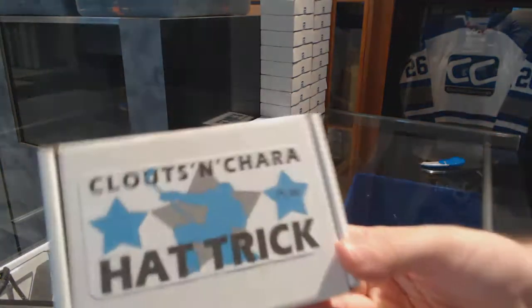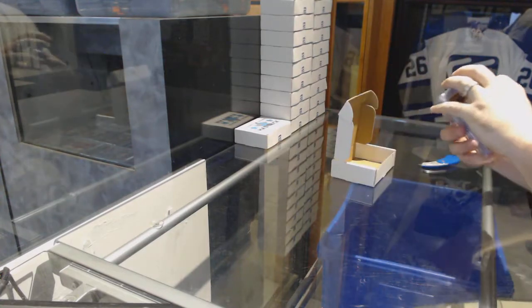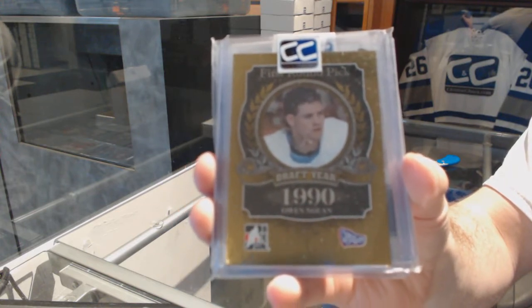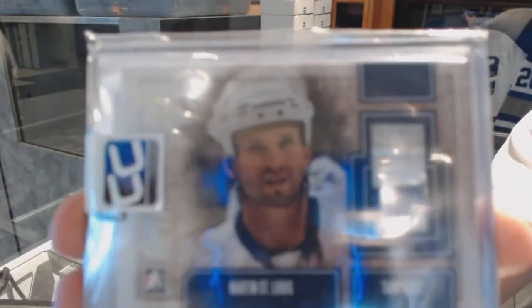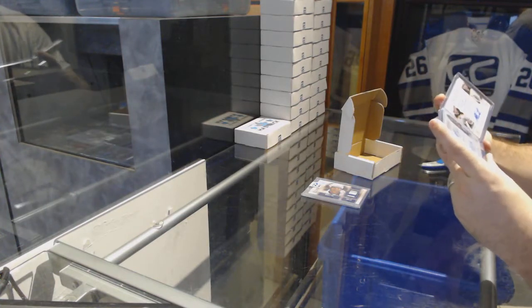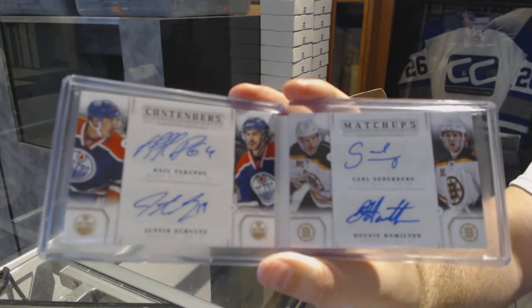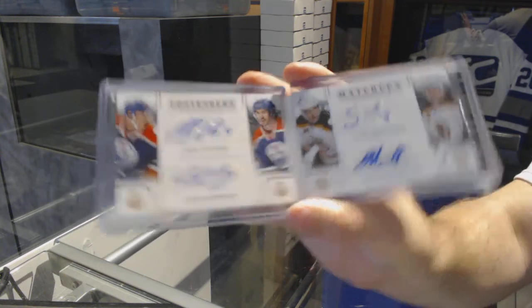Pack fourteen goes to K-Star-Star-8. We've got a gold base, number to 210, Owen Nolan. We've got a Superlative patch, number to 219, Marty St. Louis. And we've got another Contenders Matchup booklet, number to 250, of Yakupov, Schultz, Soderberg, and Dougie Hamilton — quad booklet auto. We've only had one of the three big hits so far — how interesting.